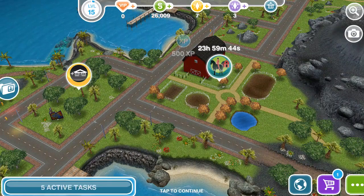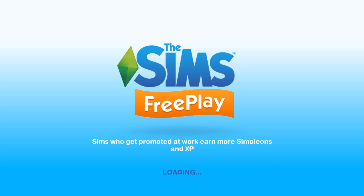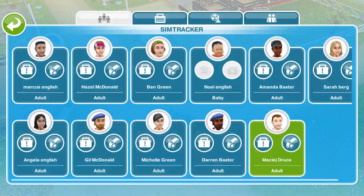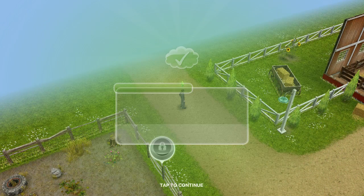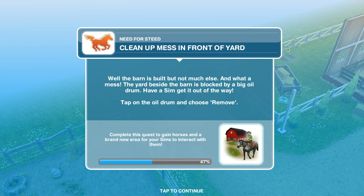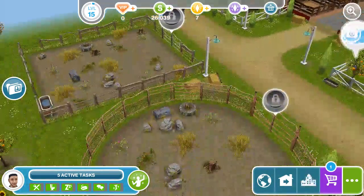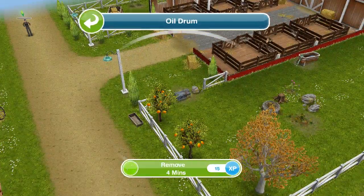The quest says 'send a sim to the stable,' so let's go to the stable and call a sim over. Sending the sim to the stables — okay, and you get an achievement here. 'Clean up mess in front of the yard' — okay, so there it is, I think it is a mess or whatever. Let's go ahead and remove that right there.